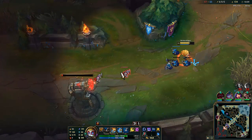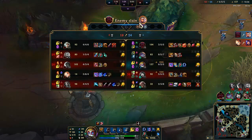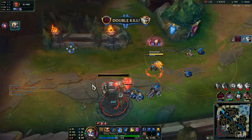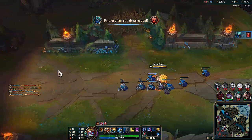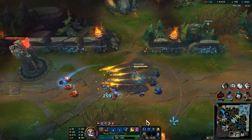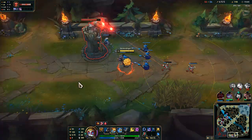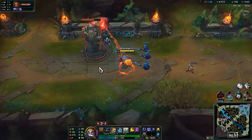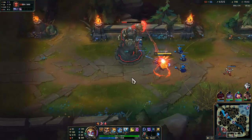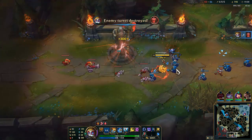He definitely underestimated us and paid the price. Very smart Zhonya's, and then we were just able to walk out of his ultimate. He could kill us that easily if we didn't Zhonya's at that moment and just ran out his time. But we played it smart. We definitely weren't respecting him at the start, but then as he showed he wanted to be more aggressive, I realized I had to be smarter. Zhonya's early — make sure he doesn't get that confidence. It kind of forced him to ultimate right after the Zhonya's, he misses that, and then he really doesn't have any way to fight me after that. Really good standard duel, and now we're just zooming ahead in farm and pressure.